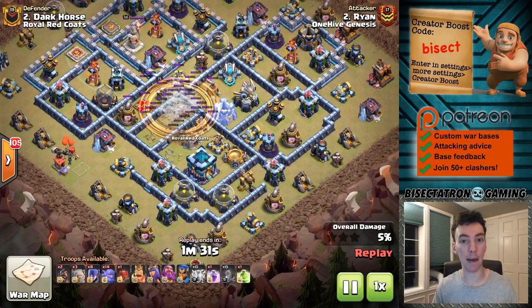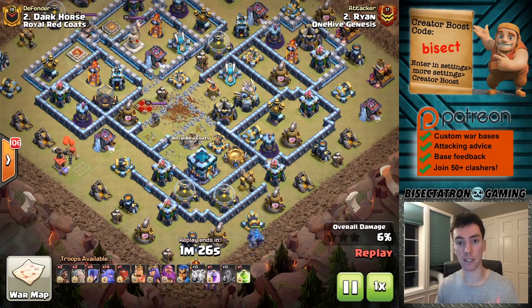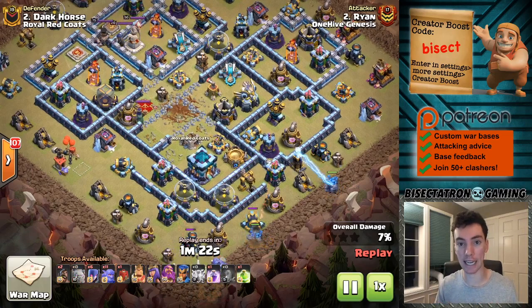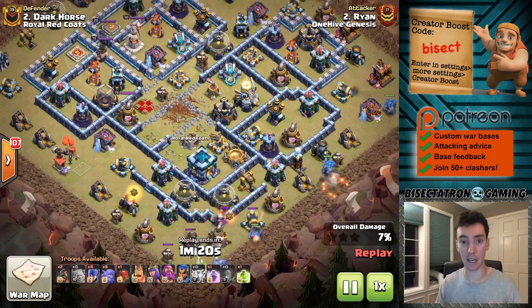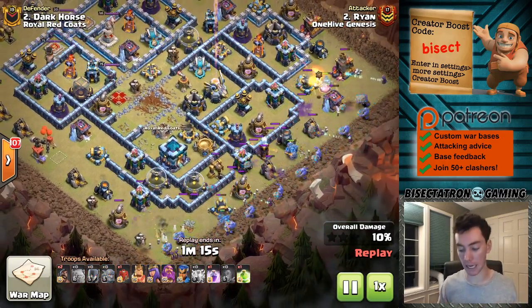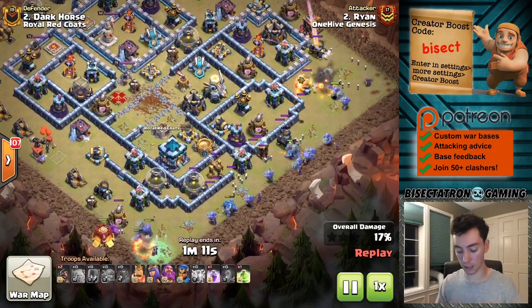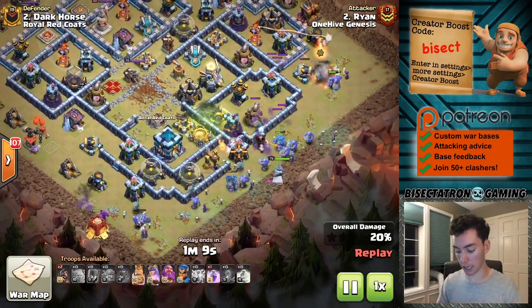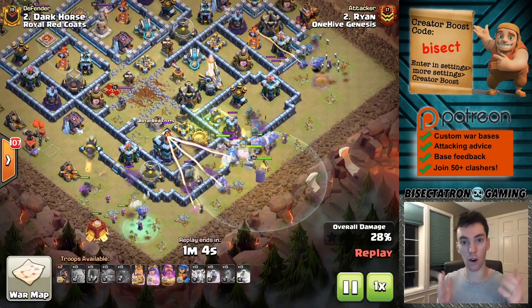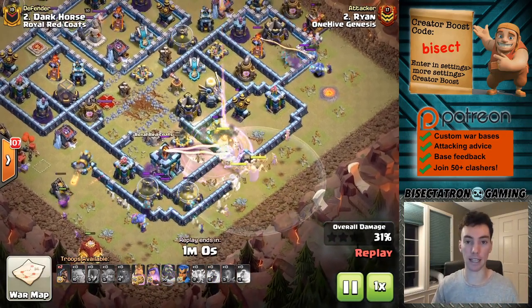It is the Zapquake Witch attack at Town Hall 13, and it's not your typical Zapquake because you're using four Earthquake spells to both do damage to the clan castle, take it out in the middle of the base and other buildings, as well as open up a bunch of walls for this spam type attack. Spreading out two golems, bowlers, witches, the siege barracks on one side, the royal champion on the other side, your heroes going up the gut. It is just an all-out spam attack, and it is working at Town Hall 13.